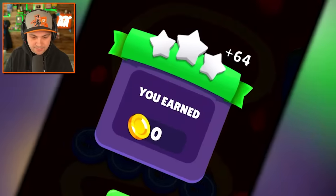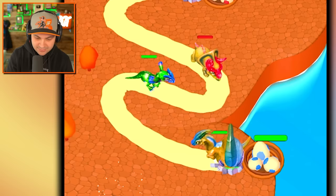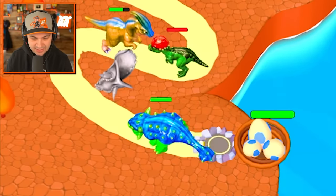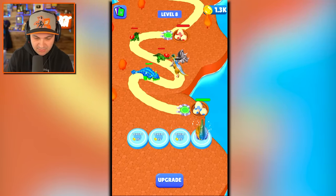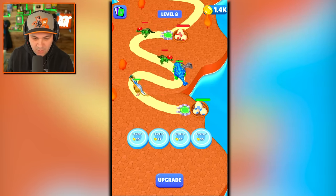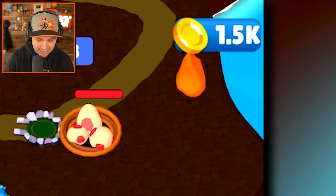It costs 800 to upgrade our platforms at this point. I feel like we wait until we get to 1500 — and we're about to win. Blam! That's a lot of money, 1.4k in our pockets. Let's get a big boy out there. Get in there buddy, do your thing. I think I need more of the trumpet head dinos, so that's precisely what I'm going to do.